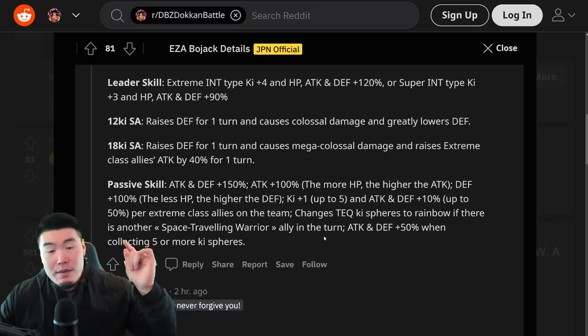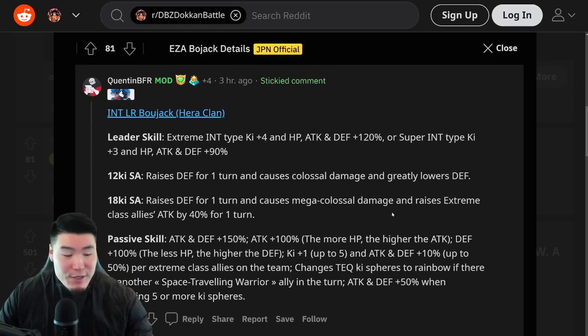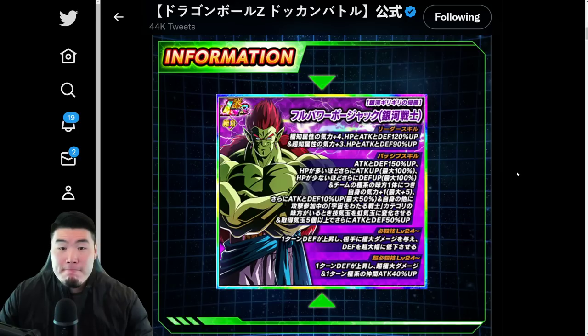Let me know in the comments how you guys feel about the Bojack Extreme Z Awakening. I like the ki, I like the additional attack and defense boost. I think he's going to hit really hard, and I think his defense will be good enough for most things — except for the hardest events in the game. If he takes a super in Red Zone, especially in the harder stages, he'll take some damage, but he's going to be a pretty good defender. He'll hit quite hard and provide some support with orb changing. That is the Int Bojack Extreme Z Awakening, and a big shout-out again to QuentinBFR on the Dokkan subreddit. Let me know your opinions in the comments — do you think he's good, bad, or just okay?